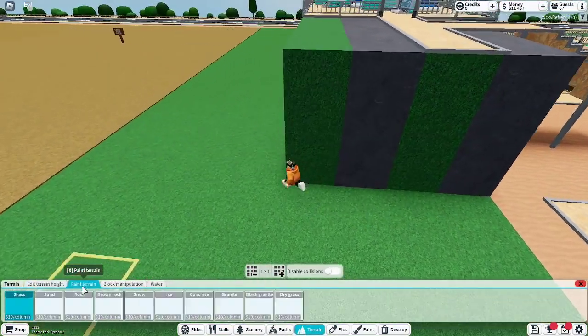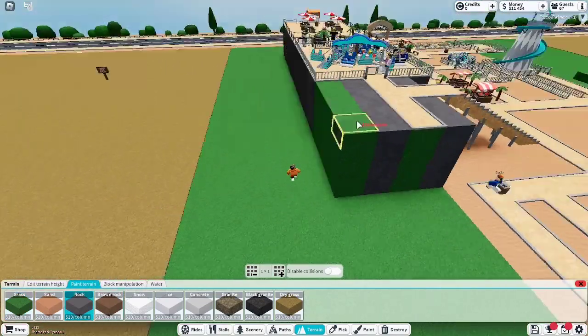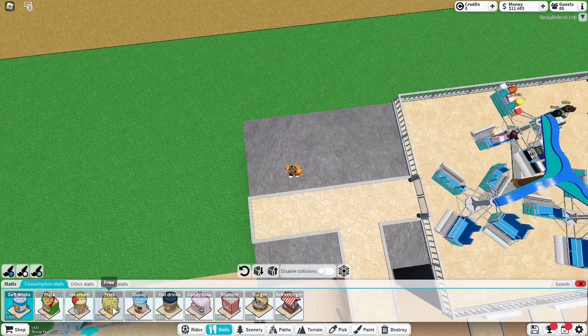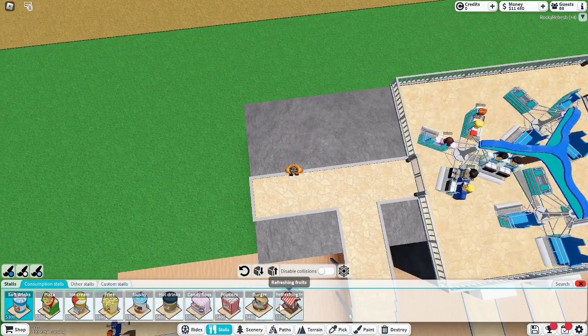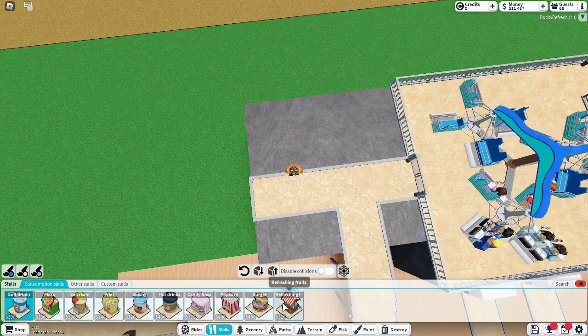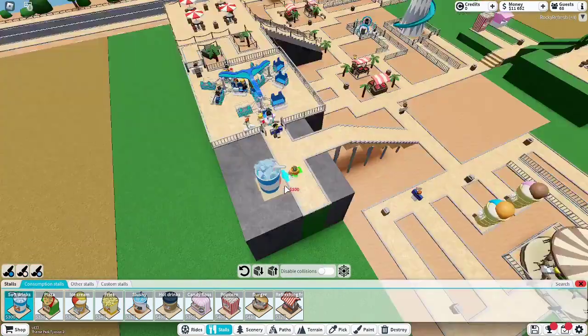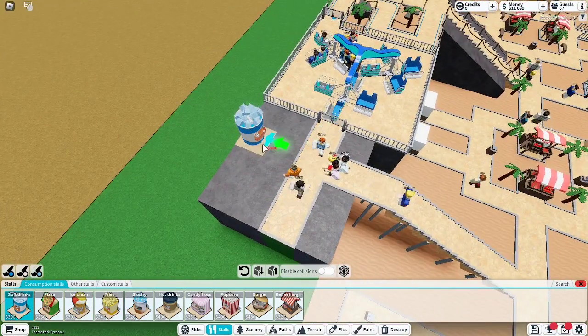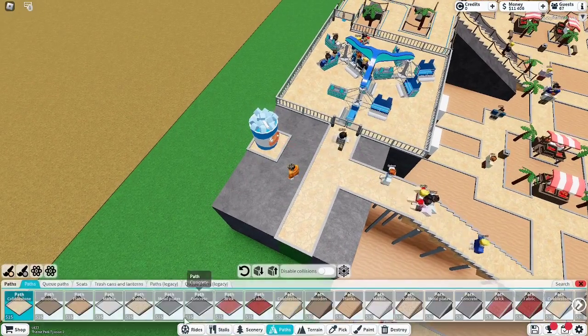So I'll paint the terrain so it matches. I don't know what kind of stool we want here, to be honest. I guess soft drinks could work. Yeah, let's add that, and then add a pathway.